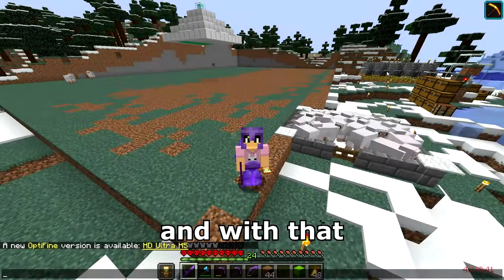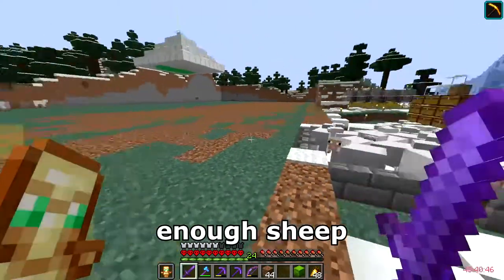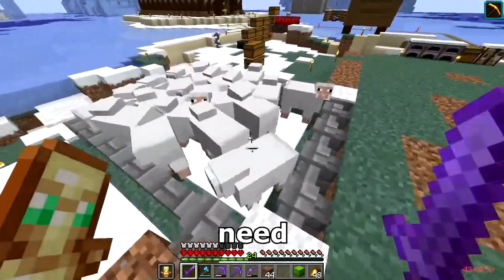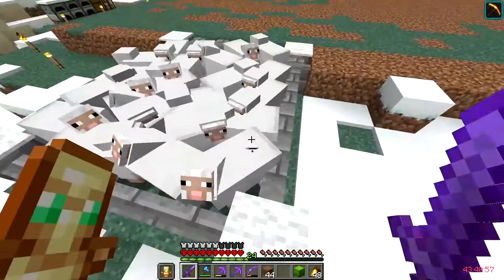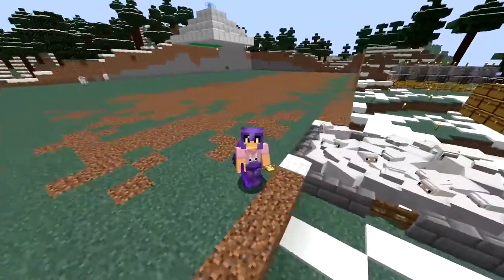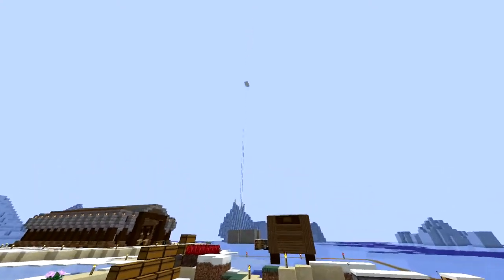And with that we are 100% done with clearing the area. We have enough sheep now to start the sheep farm way up in the sky. So I'm going to start bringing them over there — we need to take all of them up. I need to dye every single one a different color but I want to get them in their chambers first. So up there I want to put the sheep farm so we can AFK that.